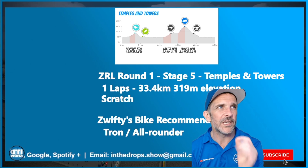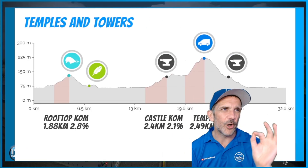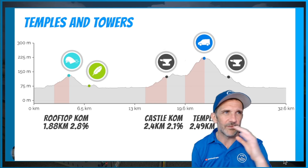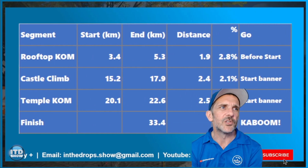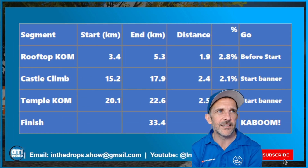The main thing you need to know is when you get the van at the top of the Temple KOM — keep that. It's a Tron-ish kind of route because you want the van for the finish. It's no use going downhill. You can stick with the group, and the aero feels obviously useless. So yeah, three segments, both FTS and FAL.